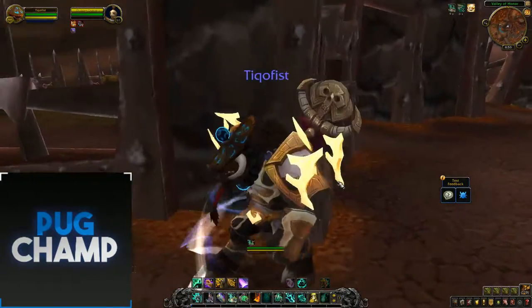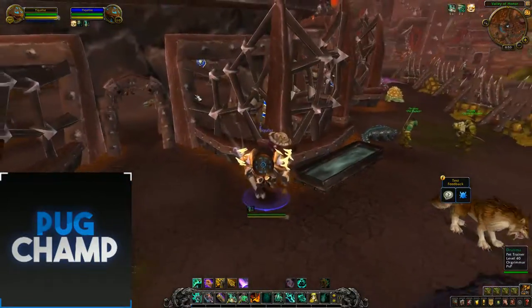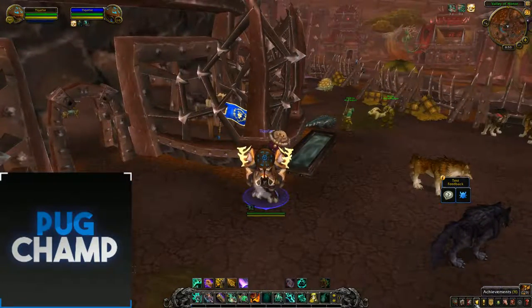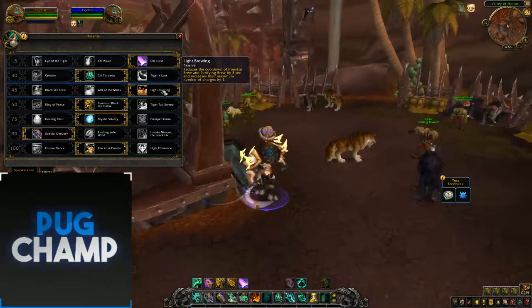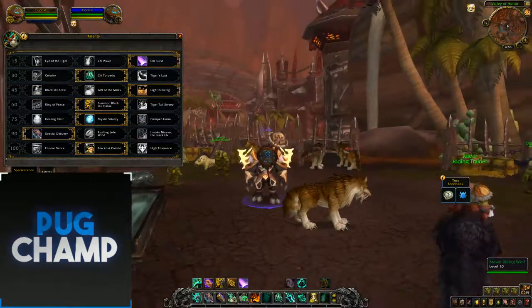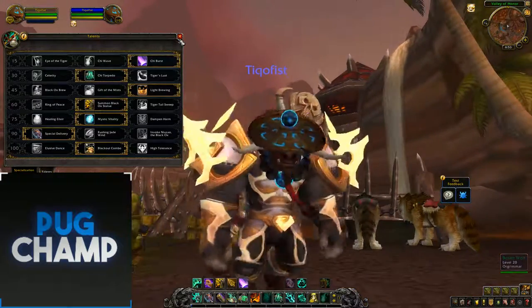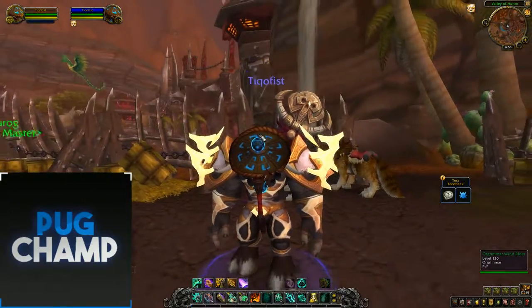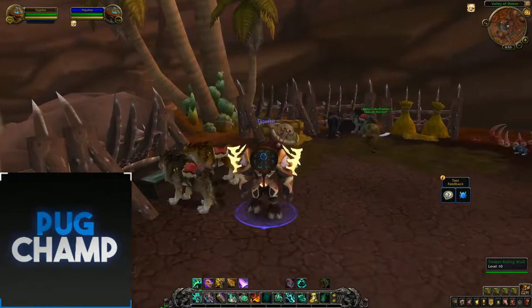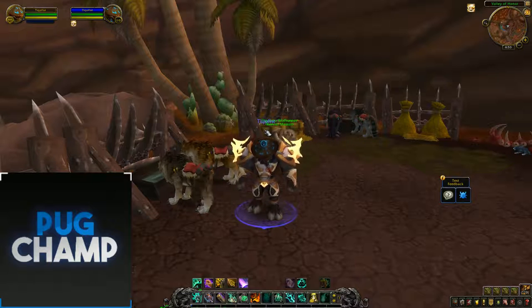That's basically it for Brewmaster. Brewmaster Monks are looking pretty strong, especially with Light Brewing — you're going to be able to clear your Stagger much more quickly and be much more efficient. It's looking good for Brewmasters and they probably won't be a meme in BFA. But all this is set to change. Like and subscribe if you want to see more guides, comment if I can change anything, and I'll try to reply to everyone. See you in the next one.